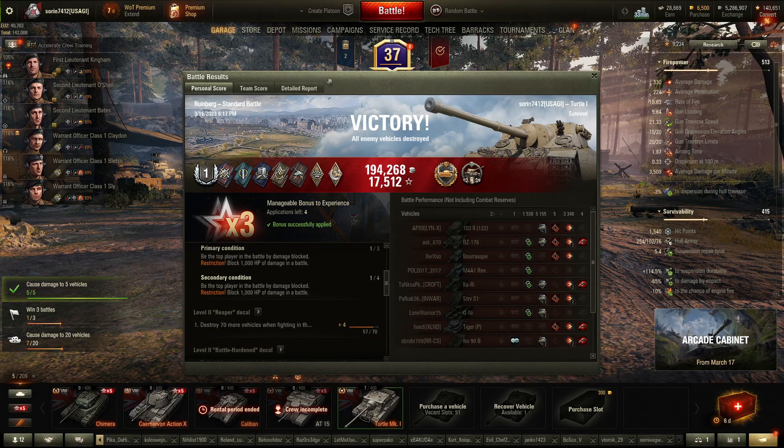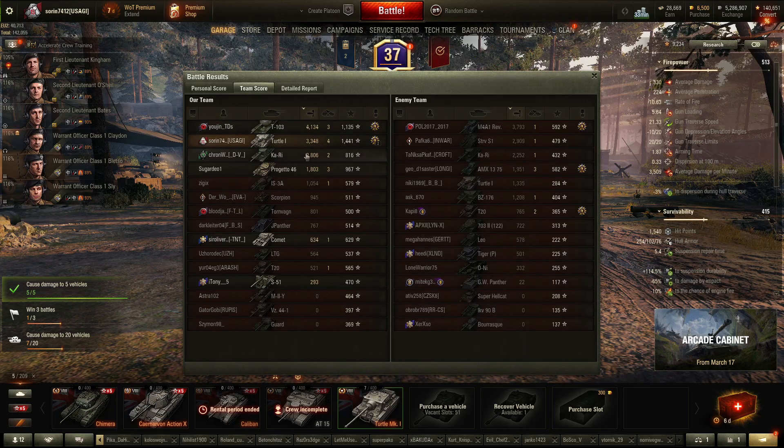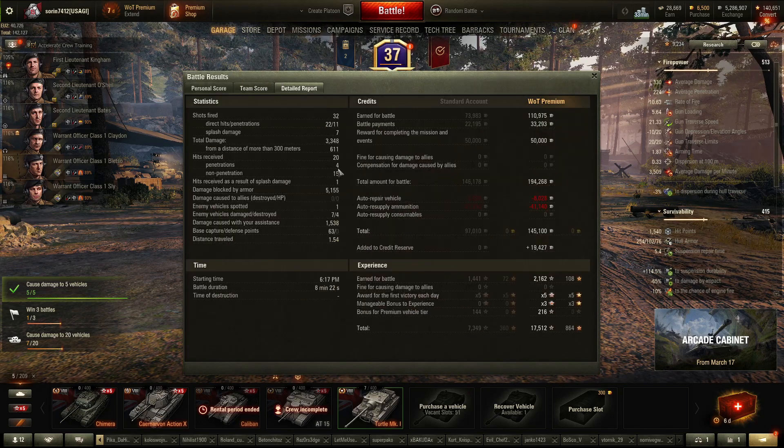We managed to be second overall by damage — the WT 103 took our High Caliber — but we don't really care. 1,400 base experience, beautiful. It was a good match for the Turtle, and we managed to make 165,000 credits profit in what turned out to be a nine-minute battle.